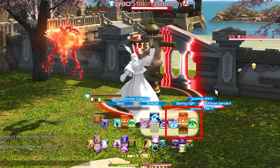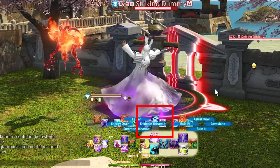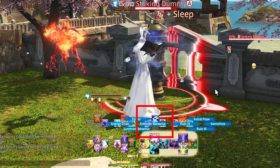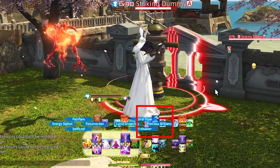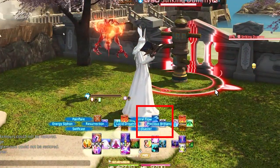Right Trigger 2 D-pad is our Surecast, Summon Carby — very important obviously — and Sleep. Sleep is just here because I had space; I don't have it on the other casters' controller hotbars. But if you want to see the other caster controller setups, you can find those in the description box down below.